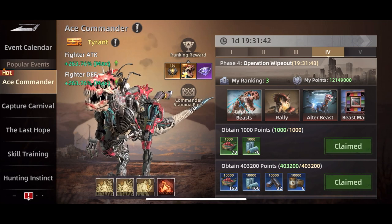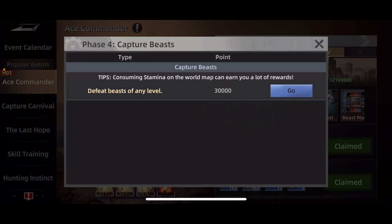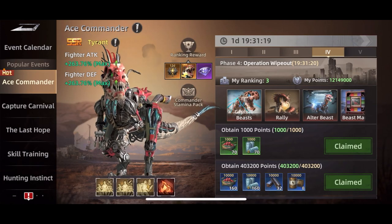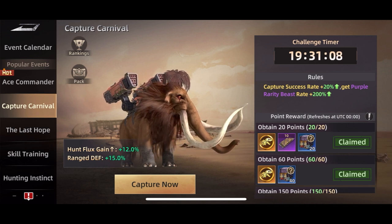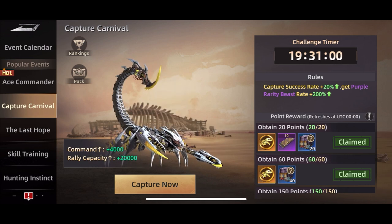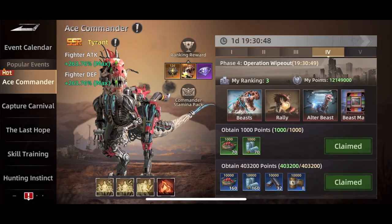Day four gives you alter beasts again but also gives you capture beasts and rallies. Looking at the points: capturing beasts gets you 30,000 points, and each rally gets you 90,000 points. So cost-wise, doing more rallies is going to get you more points. However, I also recommend looking at other things going on — for example, Capture Carnival is another event that requires you to capture a ton of things individually; rallies do not count. I gave up a few points for the other one in order to get some for this. It's basically the equivalent of about five energy wasted, so not a whole lot.